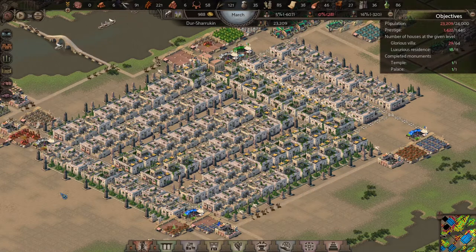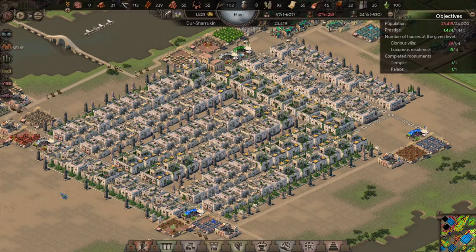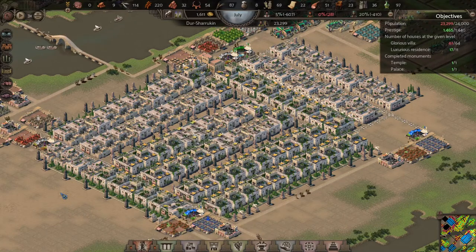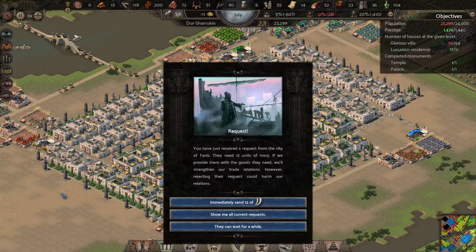The city's in a pretty big downturn right now. The glorious villas are down to 29, there are 28 job openings for townspeople, and I'm actually below 24,000 population.